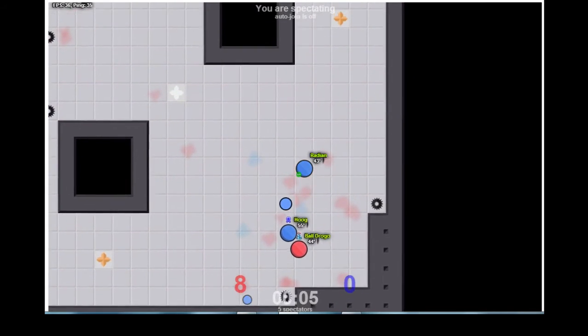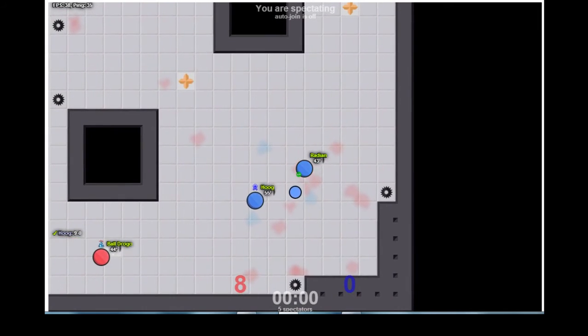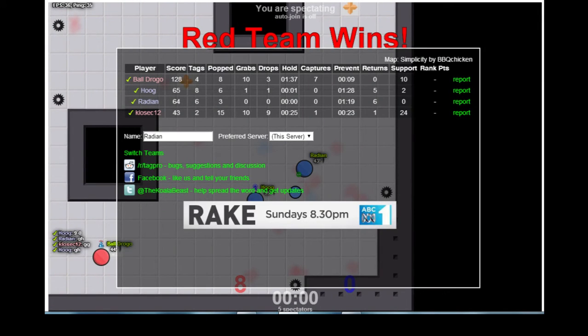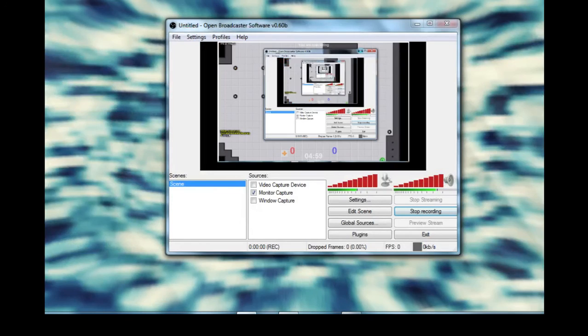With five seconds to go, it doesn't look like they're going to be able to get another cap. Klosek goes for a very dangerous move — it doesn't pay off, and the score after the first half is 9-0, one of those points being as a result of a pickup from Hoog.